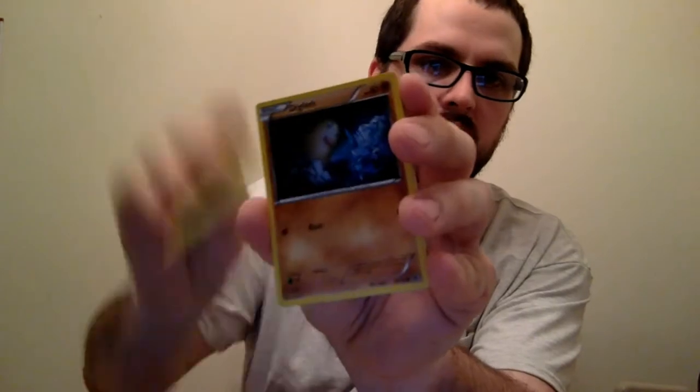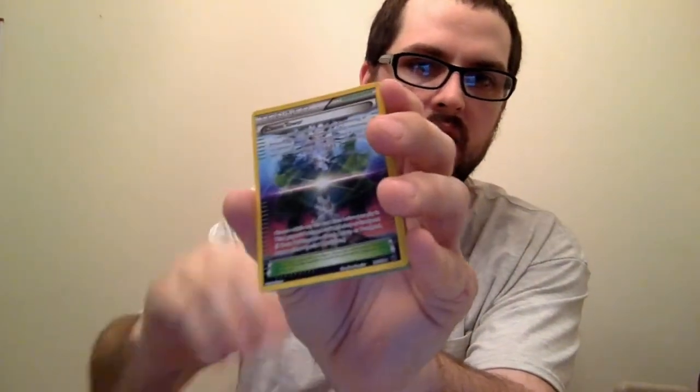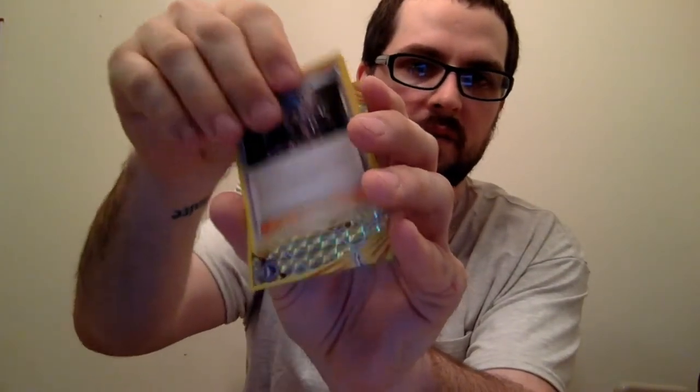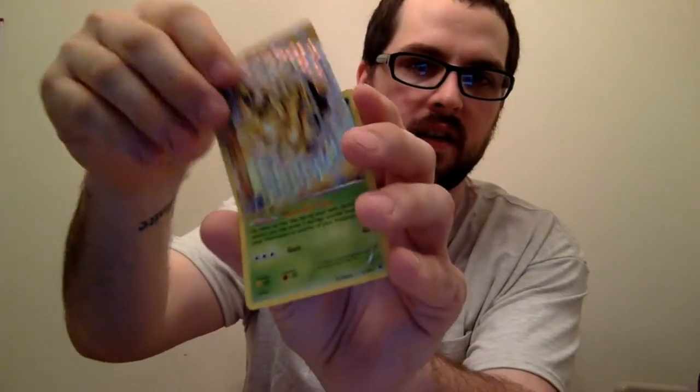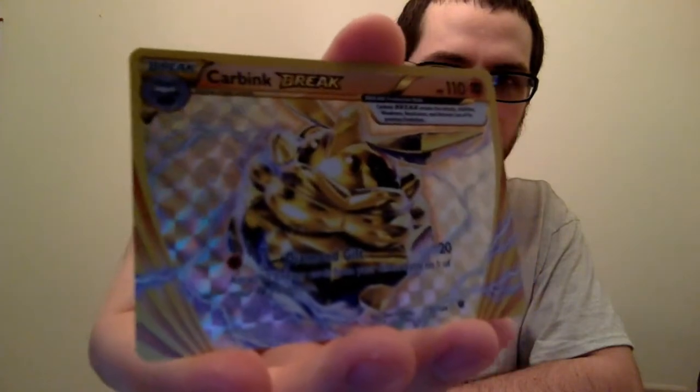Koffing, Sniper, Diglett, Seel, Finneon. Chaos Tower — that's a good one. Team Rocket's Handiwork — that's a regular. We got a Mothim — I actually don't have one of them, that's nice. And we got a Carbink Break card. I think it's Team Break card so far. Give me a break — or a Secret Rare. I'd rather have a Secret Rare.